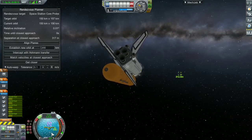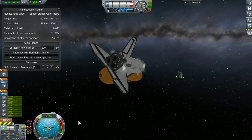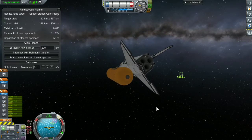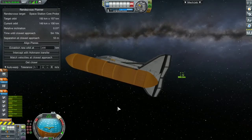The space station core was stable when I got there — no power issues, which makes sense since it has solar panels. But you never know what can happen.